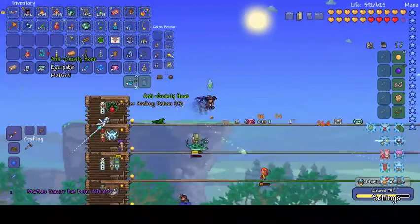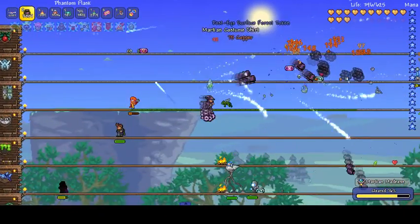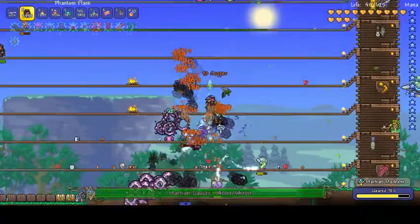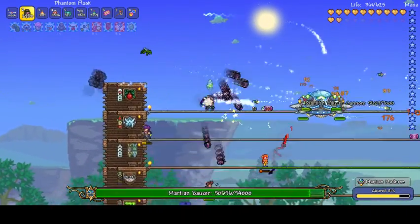Where is this guy? Right, here he is. Martian Saucer — this guy hurts. Second form should be easy, to be fair. As long as you can dodge, this guy isn't that bad. It's very uncommon that I am able to beat the Martian Saucer without hiding and cheating. Anti-gravity hook — really cool hook, I really like it. It's a bit weird though so I'm not going to use it. There's another one — I think it is the Saucer that drops the Mecha Sprayer. Oh my god, I've got the Confuse Buff.